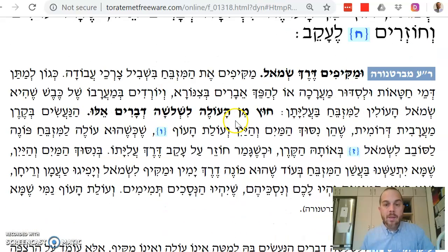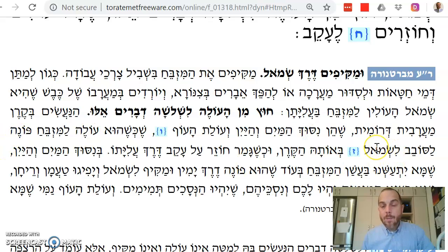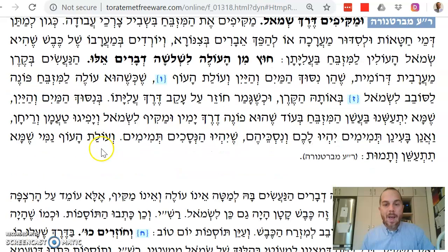What are these three things? Nisuch hamayim v'yayim — the pouring of the water and wine — and ola tof. When you go up to the mizbeach for these, you go up on the left, go to that corner, and when you finish, chozera la'akev derech aliato — you turn around on your heel and go back the way you came.